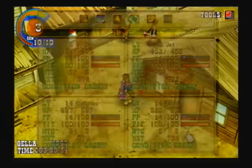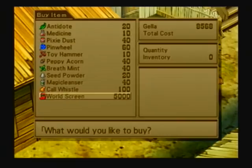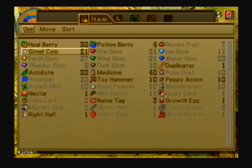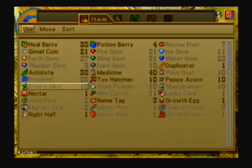I didn't buy the world screen yet. Let's go ahead and do that. I'll show how that works in a second. I also bought a bunch of medicines and antidotes, because we'll need those. Got a bunch of dark gems. You need to get the dark gems now, because the andro seal is only a temporary item. I did win a few mini carrots, which was kinda nice. Unusual, but I'll take it.